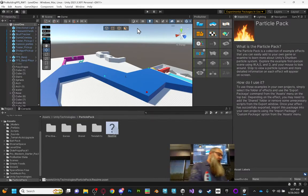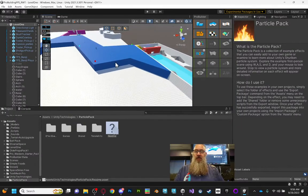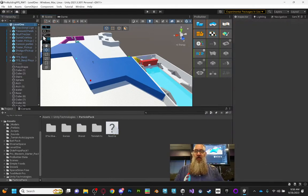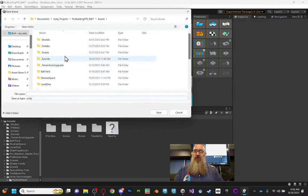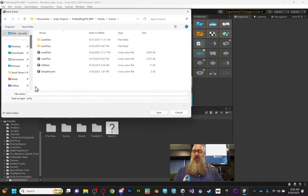We might get to this, we might not. Let's set up a camera that's going to follow us around and display in the world. We've already got four cameras in the world — what's one more. I'm going to save this as a different scene because I might want to clean it up a little bit. Let's call it Level.